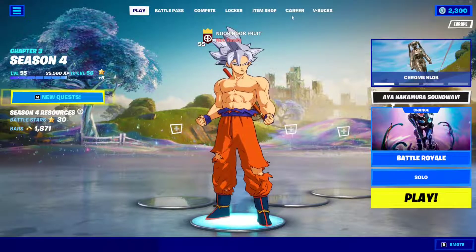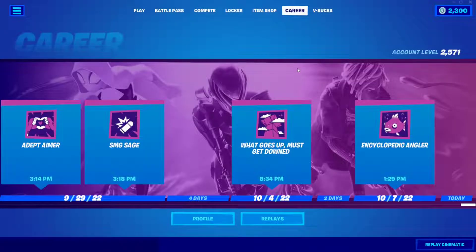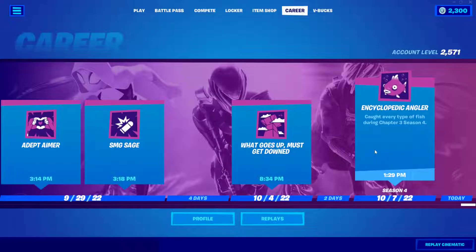Hello everybody, I'm NoobDullProot and in this video I'm going to show you how to unlock every single fish in Fortnite Chapter 3 Season 4. Basically once you catch every single fish you will get this secret achievement. It's called the Ink Encyclopedic Angler, which means that you caught every type of fish during Chapter 3 Season 4.